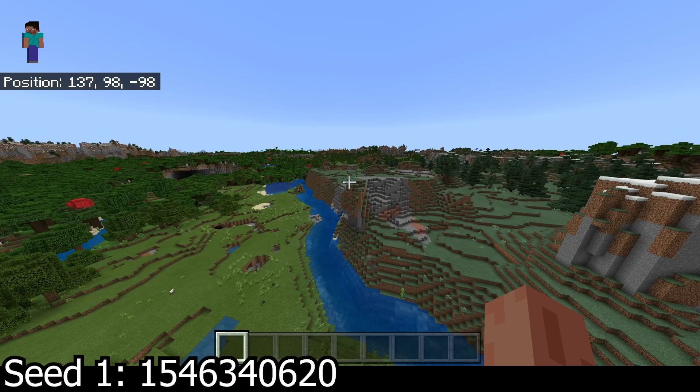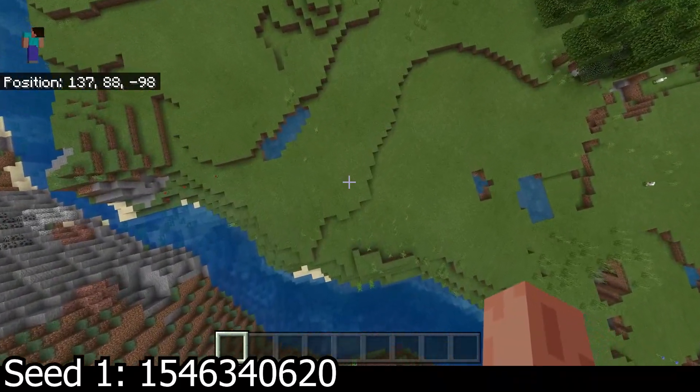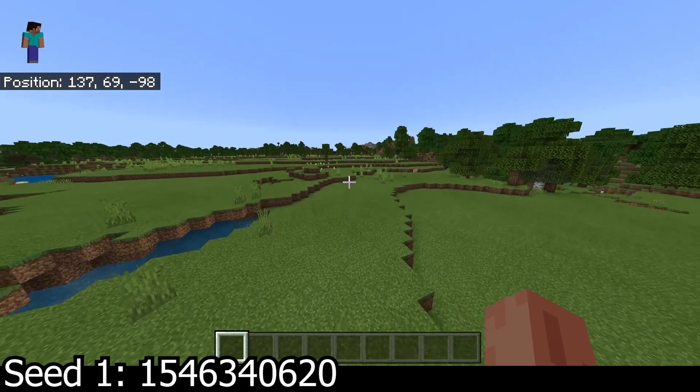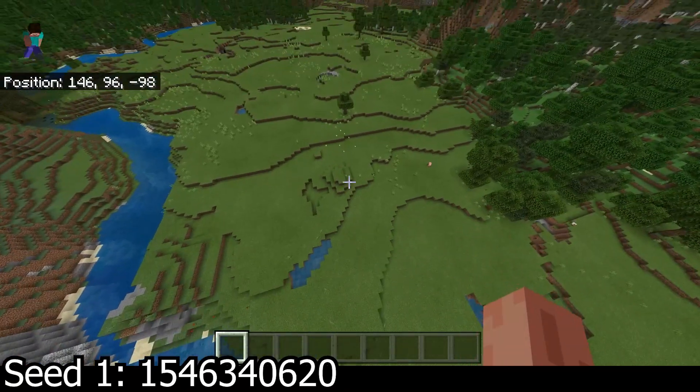The first seed is relatively close to spawn. You can look on screen for the coordinates. It's not too far from spawn and you get a large flatland area right here — it goes pretty far.